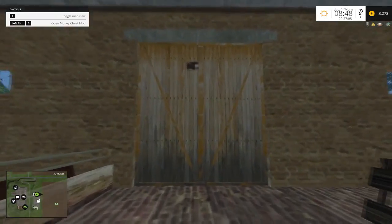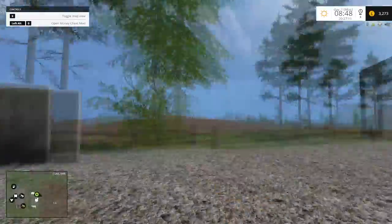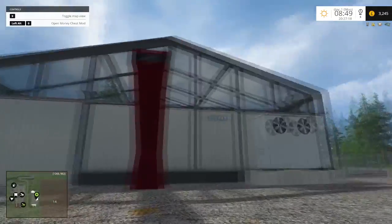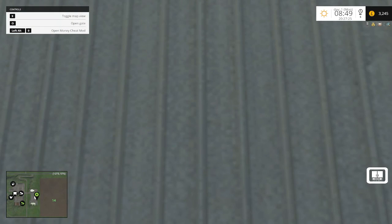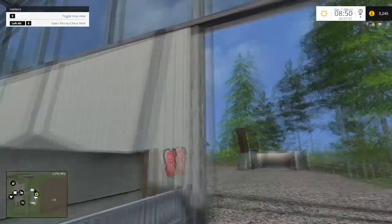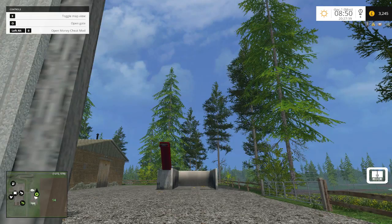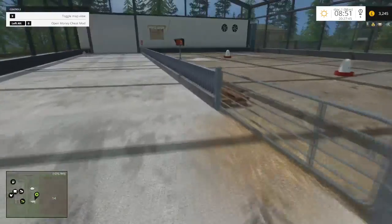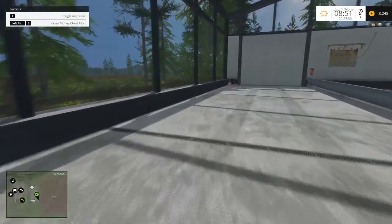These are the normal facilities. This is your muck storage position. Here is your chicken shed — this is slightly different. You need the open map mod, which is the trigger mod, and these are manually operated. Close the door behind me — there's no chickens in there, I don't really want them getting out. As you can see there's a good area; you should probably get plenty of broiler hens in here.